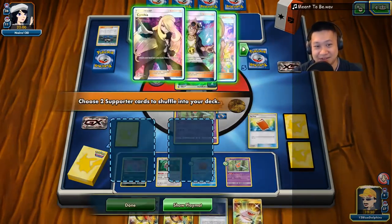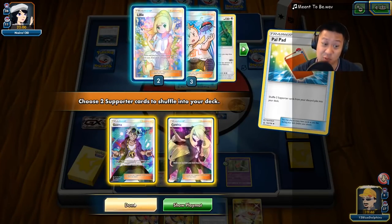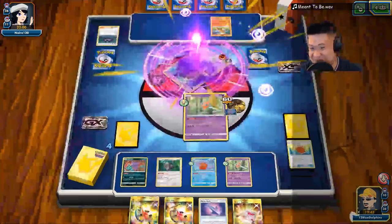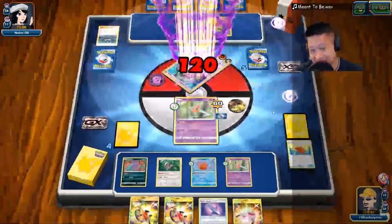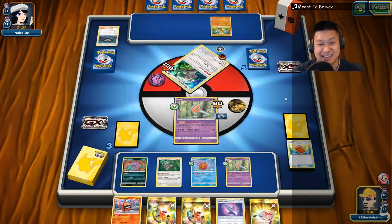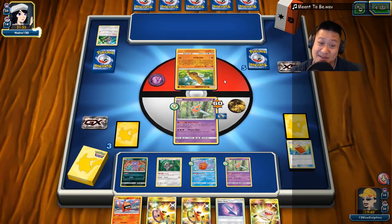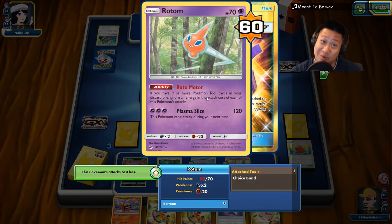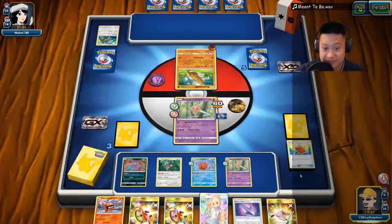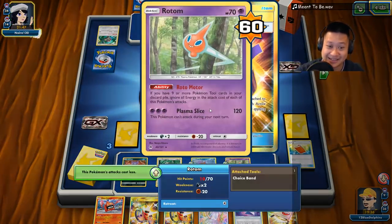Now we have all the Acrobikes that we don't need. Let's get Cynthia's for reshuffles and Guzma. I don't really need to do anything — I just need to go and Plasma Slice. I'm getting low in deck space. How is this thing beating me? Alright, now I can't attack again. Your life expectancy will like expired a couple turns ago. I have to let it be — I can't attack.